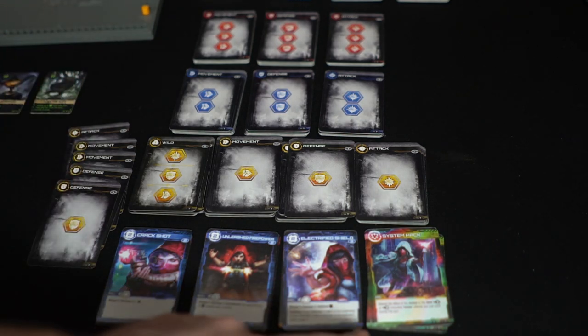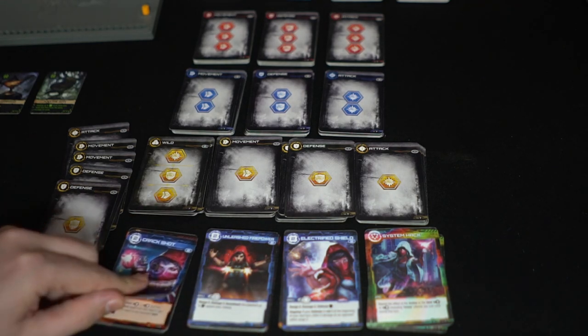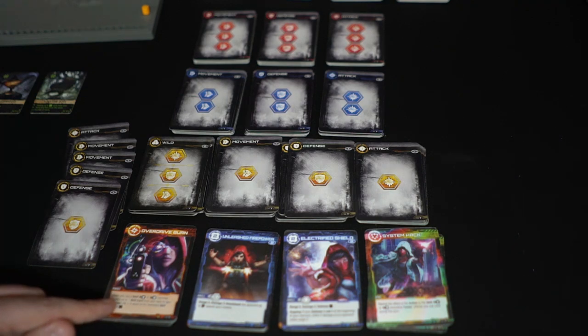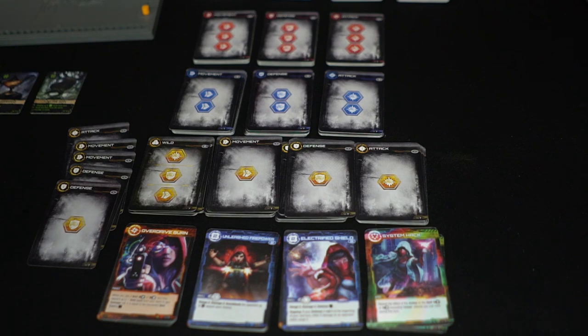Players can also choose to buy from any of the three skill supply stacks, taking only from the top. Another unique thing about buying: during the turn in which you buy cards, if you run into any twists, these will actually come out and benefit your character as a passive ability that stays in front of them — it doesn't go into your hand, it just sits next to you and you utilize that skill whenever necessary.